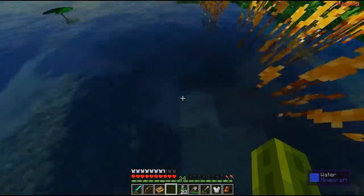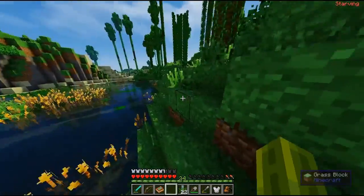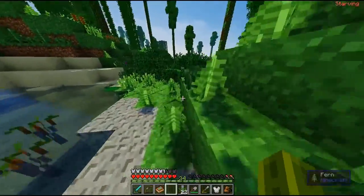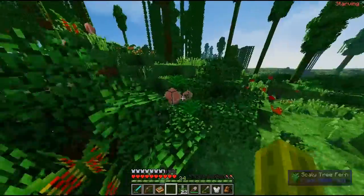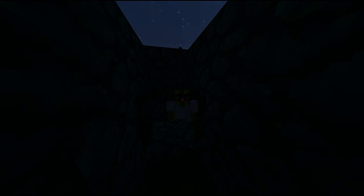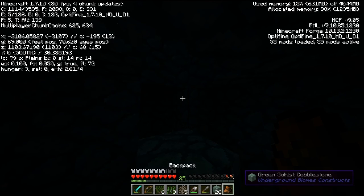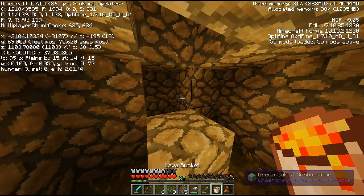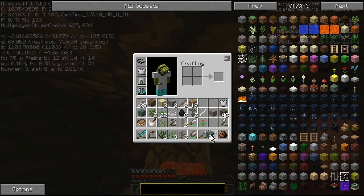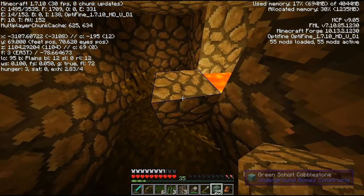There might be piranhas in the water tonight. I don't think I've been killed by a piranha yet, which is quite lucky considering they're in a lot of the water around here. It's becoming nighttime so I'm just going to have to make a little hut. Instead of putting a torch down, let's put some lava in here — it's safe inside and gives a different kind of warm, red light.